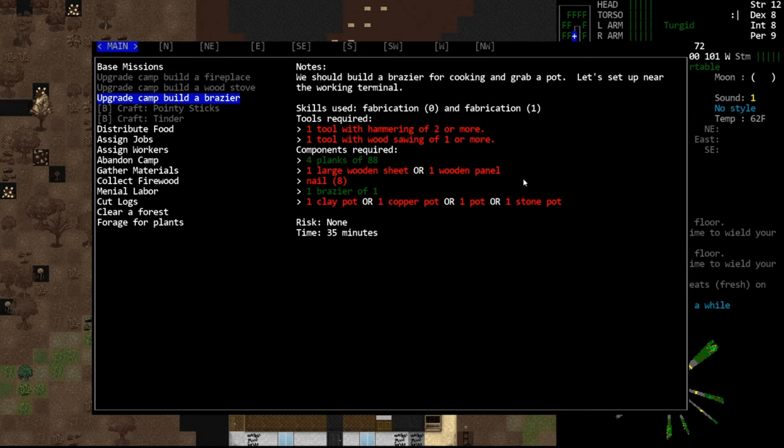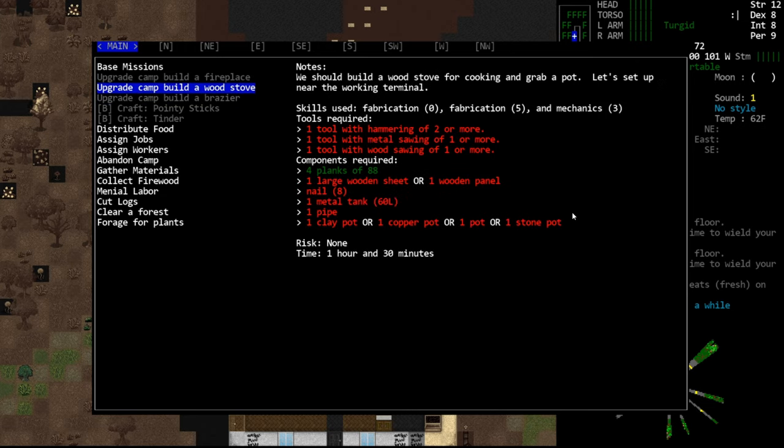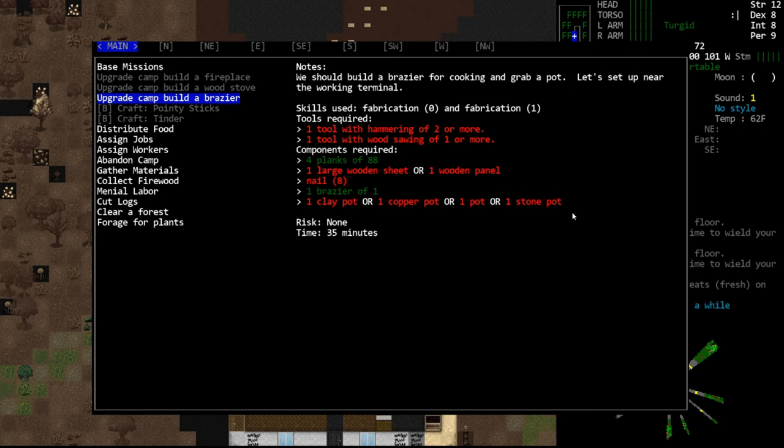Grab a pot, let's set up near the working terminal. Hammering, sawing — this is too much. Why do I need to do all of this? You don't need any of this to work a brazier in the game. I don't see a point in the requirements of wood, nails, and then a pot. The last place was literally just putting up a brazier.